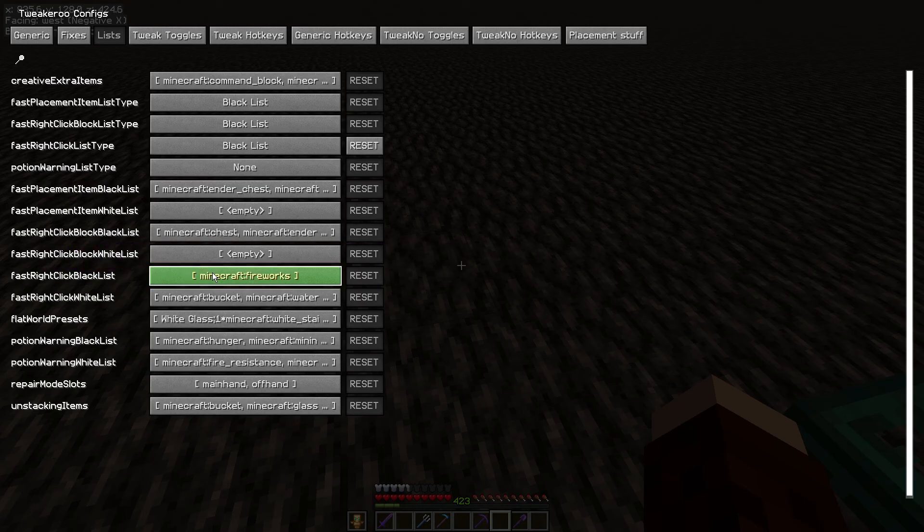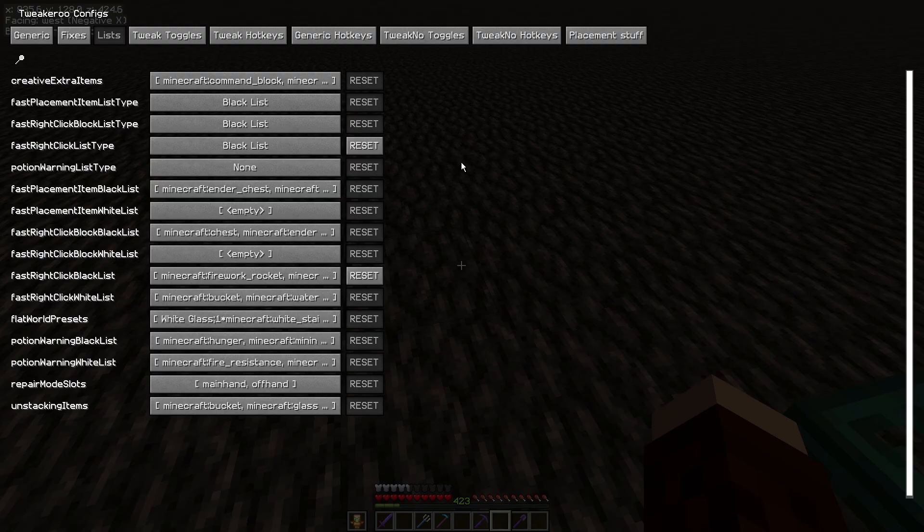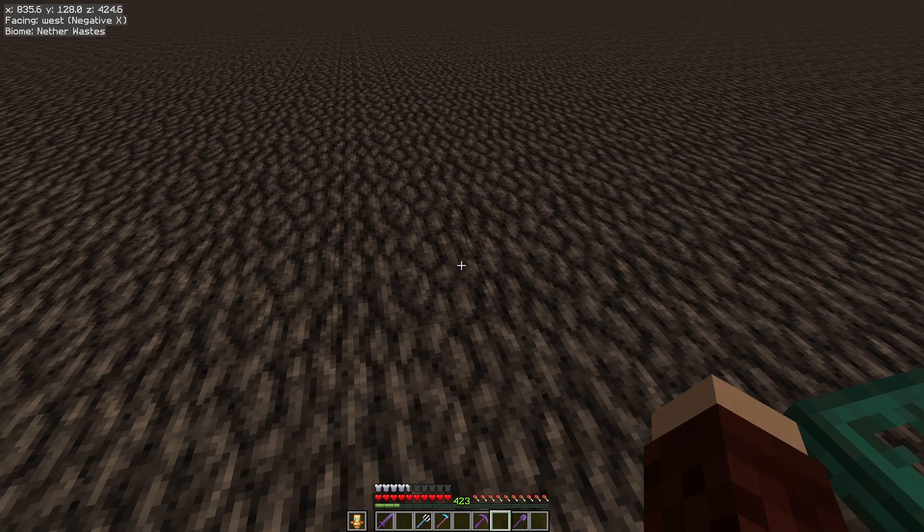You see it says fireworks and you think it would prevent fireworks — that's the default. It does not work, I don't know why. Left click on it, opens up another menu. Left click the green plus symbol, left click in the space. It is minecraft:firework_rocket. Just click out of it and then escape, escape, and you're back to here.